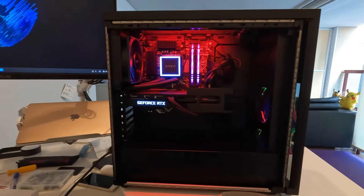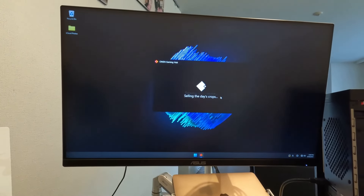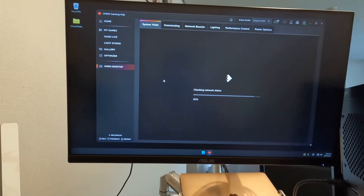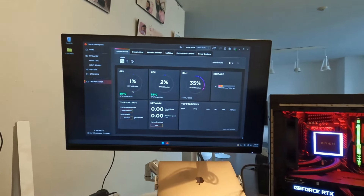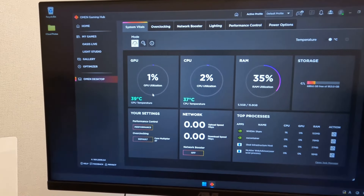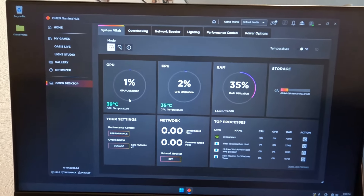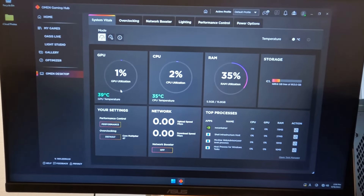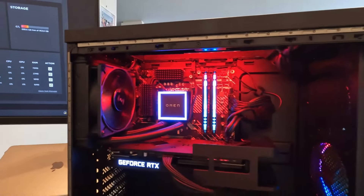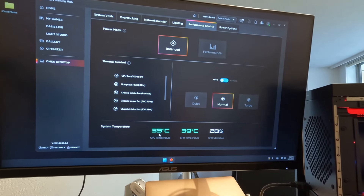So how about when you play a game? Here is the OMAN Gaming Hub app. You go to OMAN Desktop and you can change the settings. Right now I'm not running any applications, so GPU temperature is near 40°C and the CPU is 37°C. I'm running air conditioning in my room, so my room temperature is about 24°C. In normal mode, this machine is pretty calm.